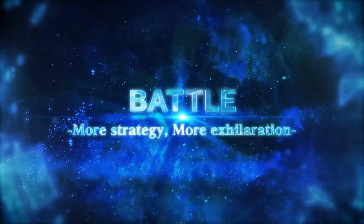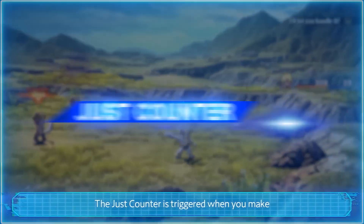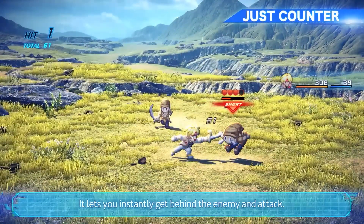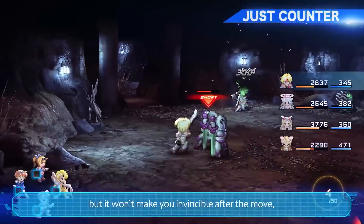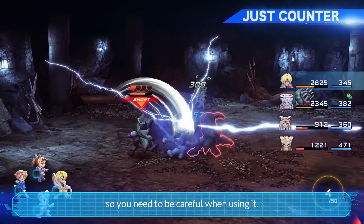Make battles more strategic and more exhilarating. The Just Counter is triggered when you make a well-timed back step when the enemy attacks. It lets you instantly get behind the enemy and attack, while MP is recovered at the same time. The attack from behind is powerful, but it won't make you invincible after the move, so you need to be careful when using it.